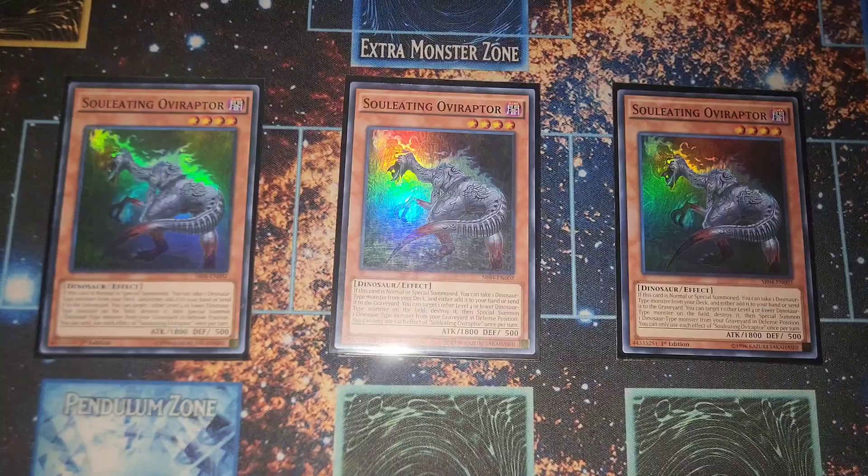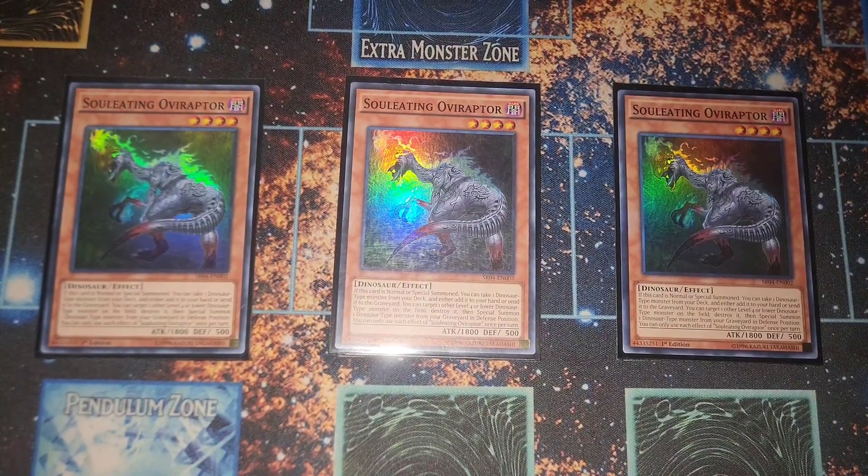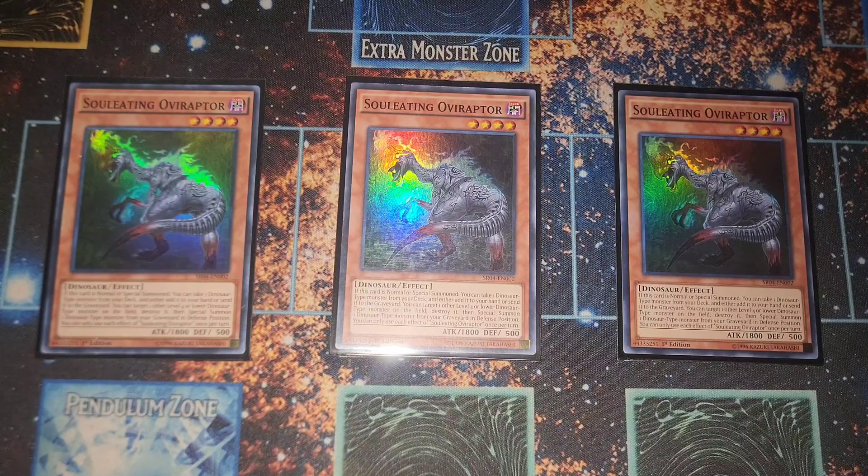Starting off, we have three Oviraptor. This card just does everything — it's a one-card combo on itself. It helps you search out and set up in the graveyard to do the Misc play and all that. Soul-eating Oviraptor is just standard.